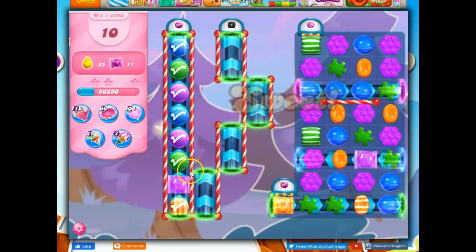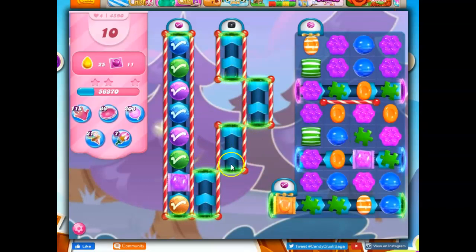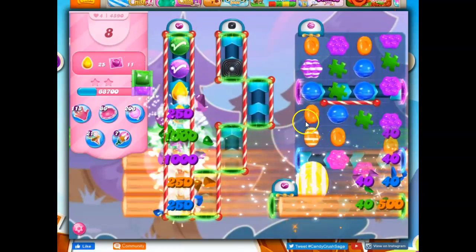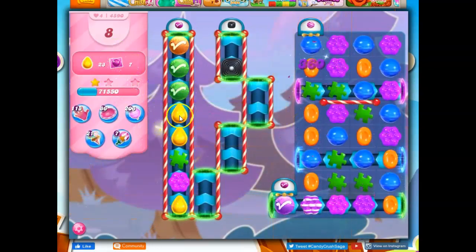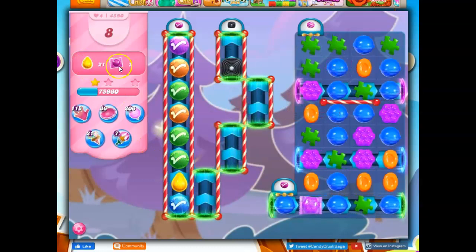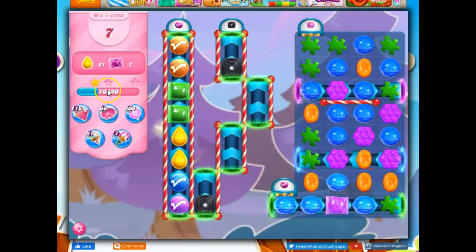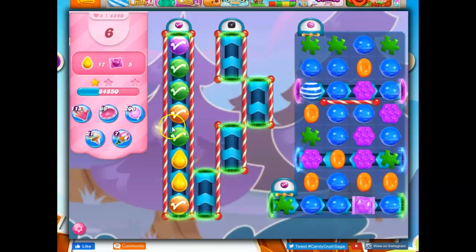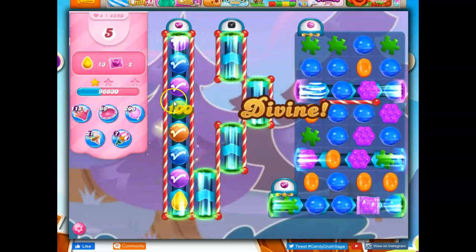Let's see if I can get a whole bunch of yellow connected. I don't have really any licorice swirls here, so if I can set things off that would be wonderful. I'm going to go for a striped-wrapped combo and really open this up. Now I have 21 yellow and 7 wrapped candies still left to get. If I can get rid of all the wrapped candies, then when they open up they all have to be yellow. We're taking out licorice to keep this clear.